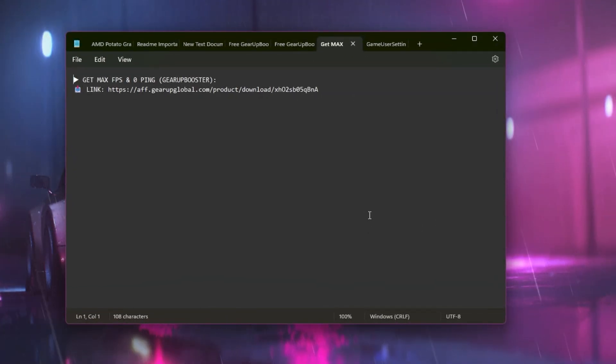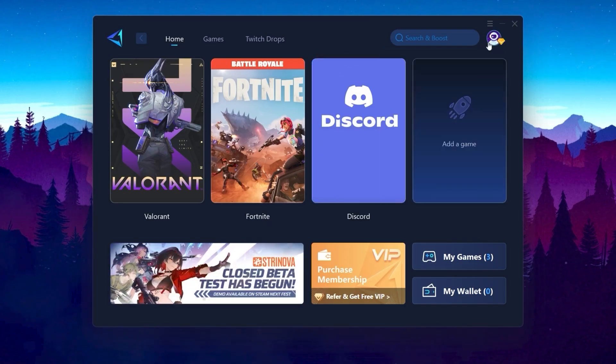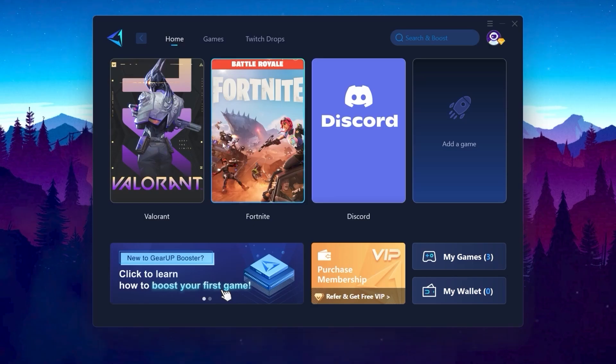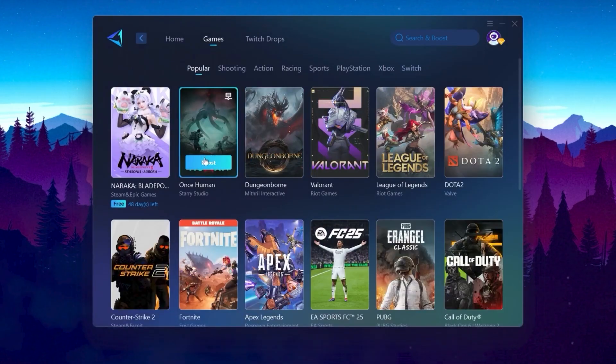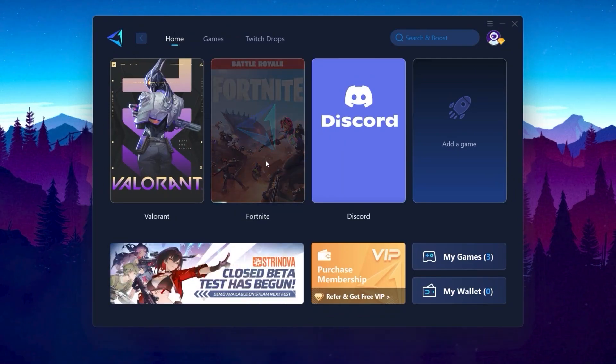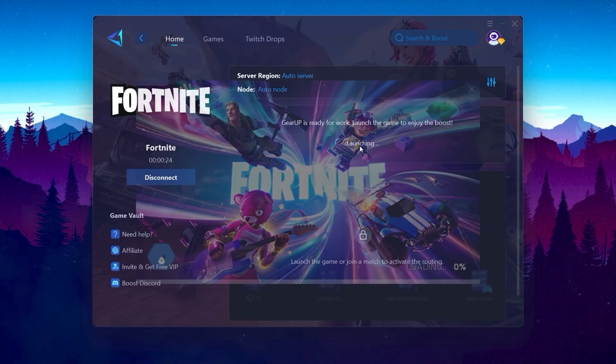At the last file of this optimization pack, you will find a TXT file about the GearUp Booster application. This application will help you get zero ping and max FPS. You can download it for free using the link provided. Simply copy the link, search it in your browser, and download GearUp Booster. After installation, open the app, and you can log in with your email, Google ID, or Facebook ID. Go to the Home tab to find your installed games automatically. Click the Boost button and it will start optimizing the network with the best routing. Make sure to launch your game after launching GearUp Booster.